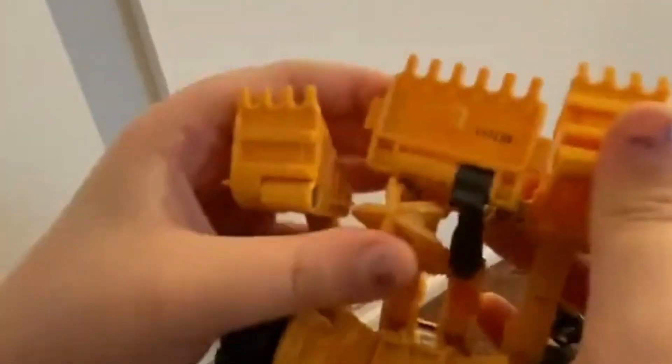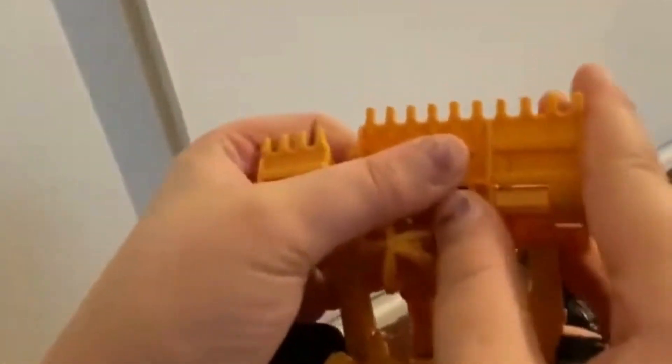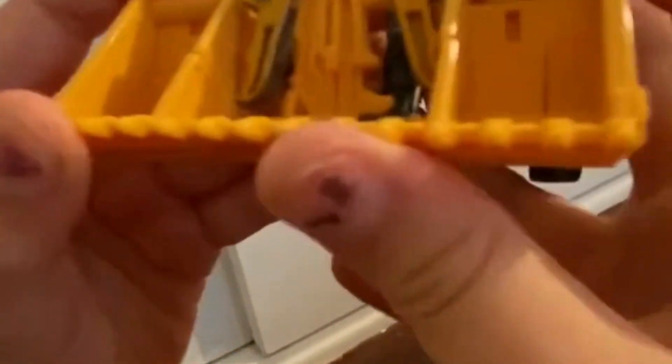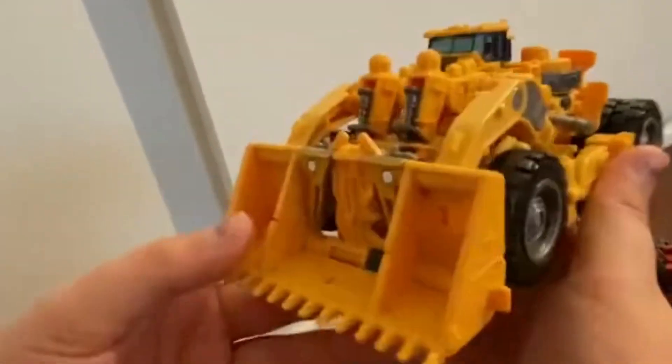You want to take this out, make sure this is straight, come to the bottom — this is going to pop into here. And there you have Scrapper transformed. And to untransform, take this.